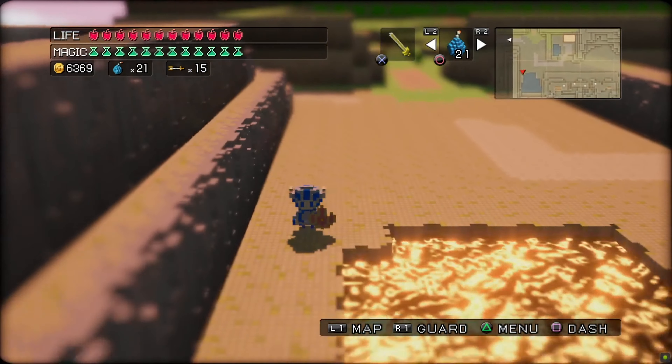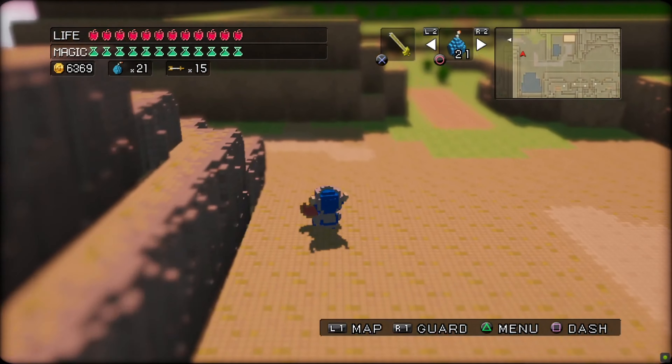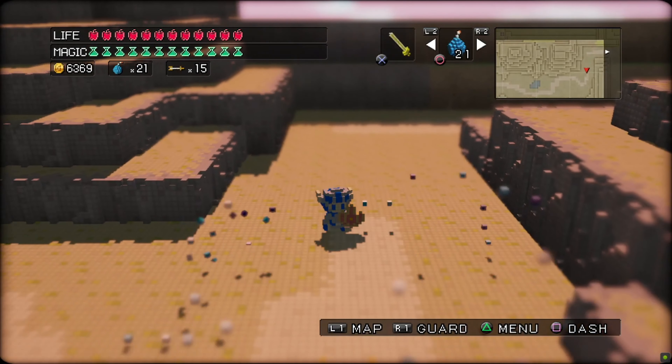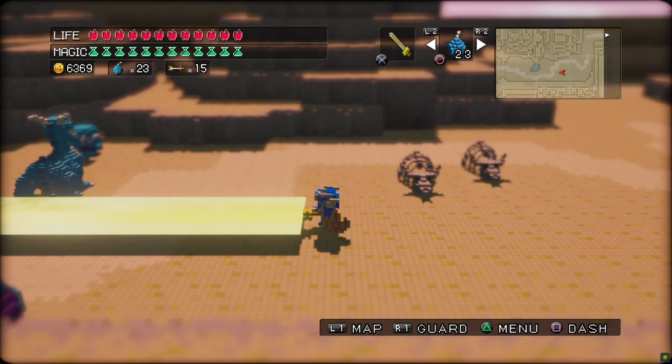Hello and welcome back to our playthrough of 3D Dot Game Heroes. In our last video, we finished off the Wind Temple and took on the boss. We collected the Purple Orb, which is the last orb in the game. We haven't collected the power from it yet because we haven't found the Sage.